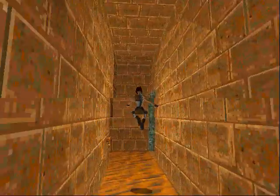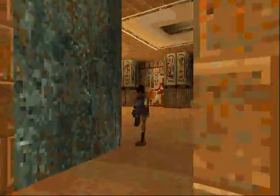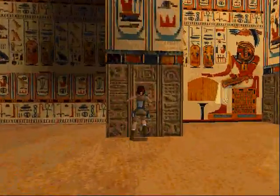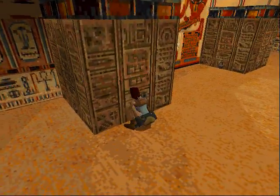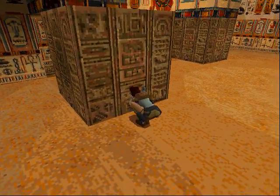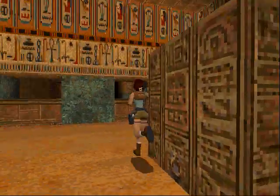So here's this amazing room of blocks that you can pull out. This is the only one that you actually need to pull out in order to advance with the level.